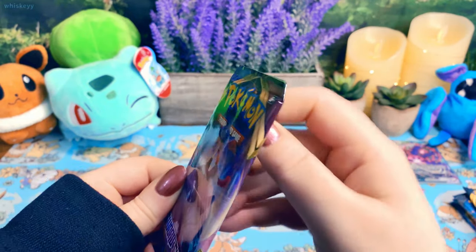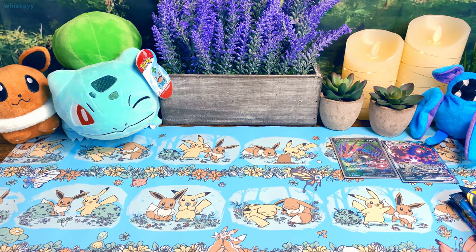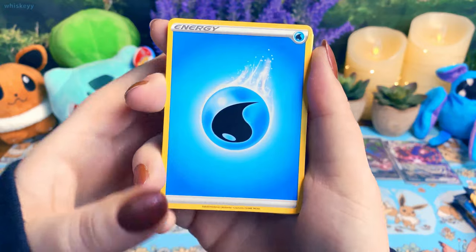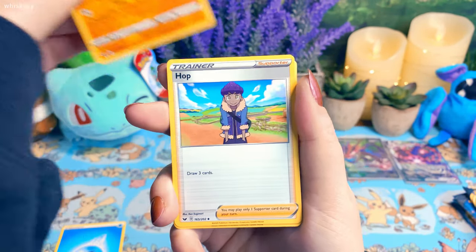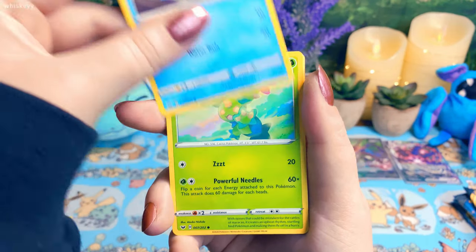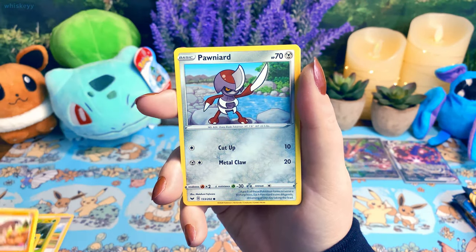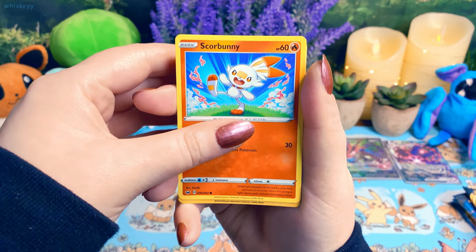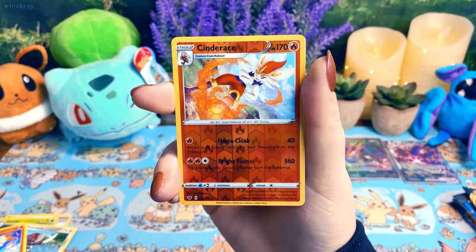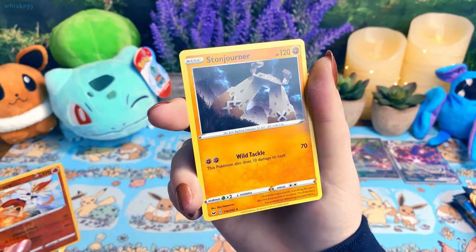We're going to start with Sword and Shield. Hopefully we'll get some good stuff out of this box. So I actually recently opened up a Small But Mighty box and I was recording it, and once I was done recording the video completely got deleted and I was really upset. But the only good thing is I didn't get anything out of the box — I got two holos out of the entire box. So I guess it's a good thing it didn't go through. That's the reason I haven't recorded a video in a while. I'm recording on a new program, I hope it looks good — I think it looks a lot better actually. We got a Cinderace Reverse Holo and a Stonejourner.